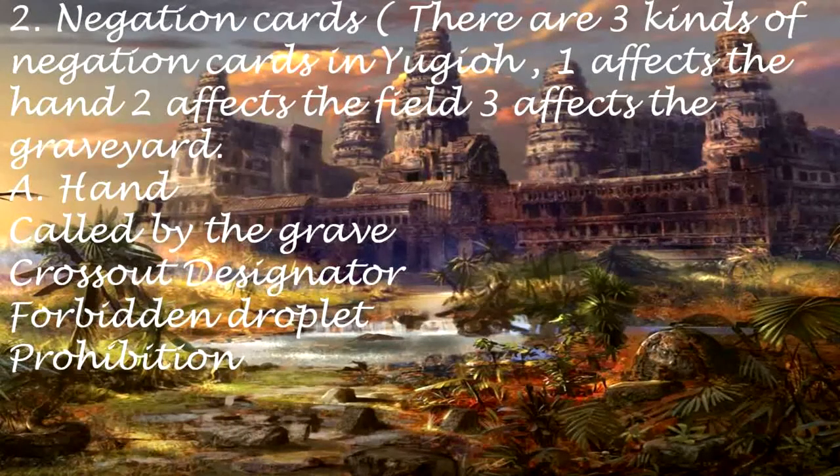Negation Cards: There are 3 kinds of negation cards in Yu-Gi-Oh. 1: Affects the hand. 2: Affects the field. 3: Affects the graveyard. Hand negation cards: Called by the Grave. Crossout Designator. Forbidden Droplet. Prohibition.